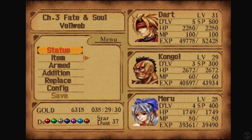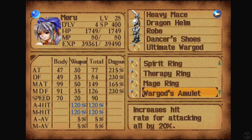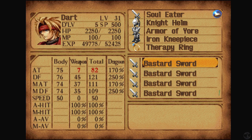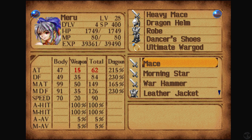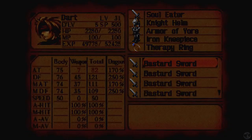I'm still walking the same party. I think I'm gonna keep this party until Kongo maxes out his additions. Meru will have 110 speed because of the Dancer Shoes and the Dancer Ring — her speed would be absolutely ridiculous. Dart has a 50 base speed, Kongo has 30, Miranda has 65 — she's pretty fast. Albert has 40 base speed, Haschel's 60 — he's pretty fast for an old man. He's actually faster than Moza at 55, which is kind of impressive.